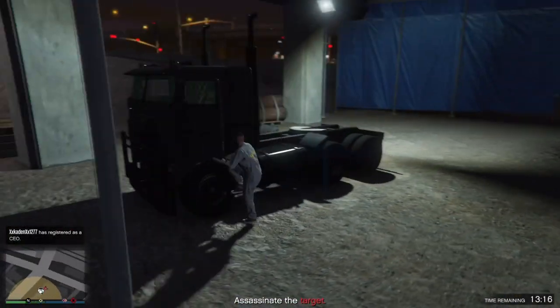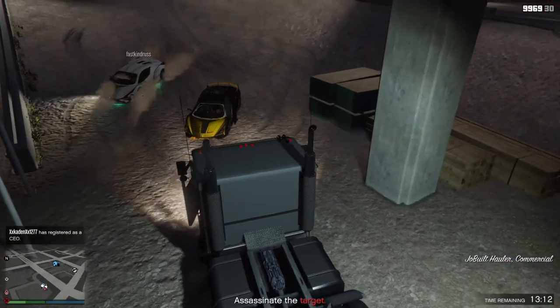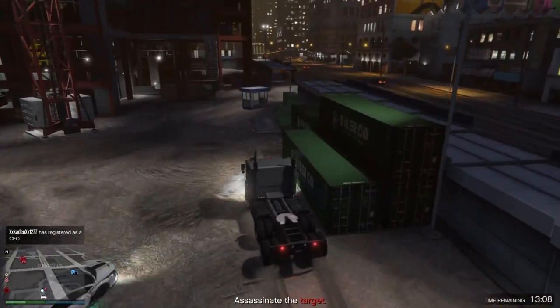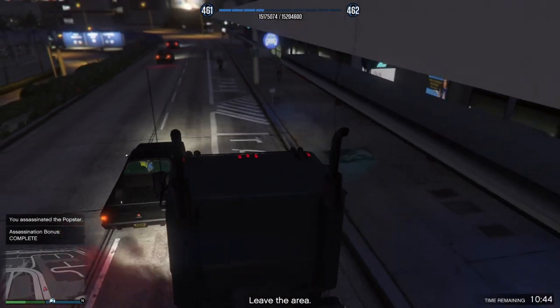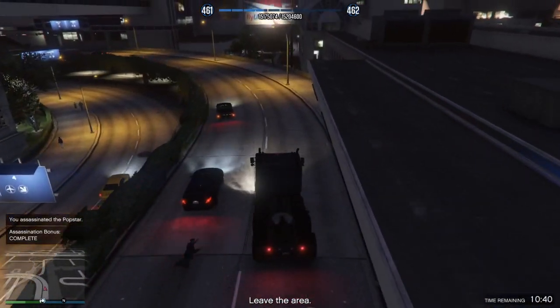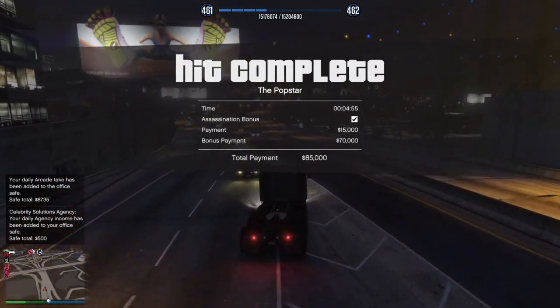In this case it was 'destroy the target's vehicle using a truck cab.' You always have two options: you can just kill the target however you want — fast and easy — but then the payment isn't that good. Or you can do the assassination bonus for a lot more money, and it's also more fun. Imani sourced a truck cab for me, I went to its location, then went to the target and had to smash his car with the truck cab.